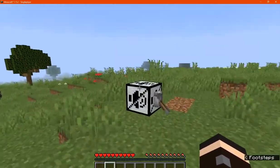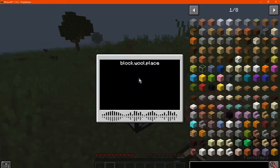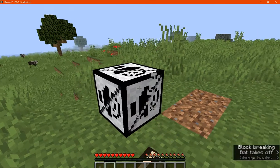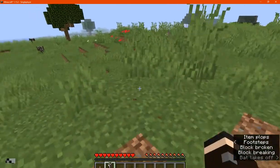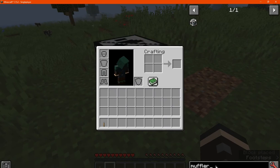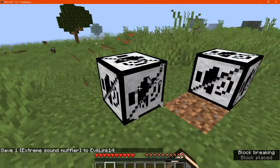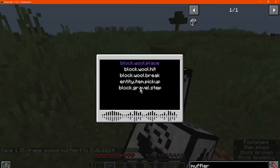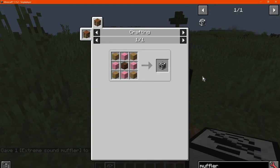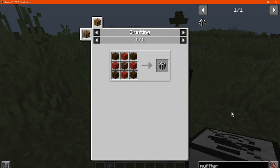You can easily break and place it using your fist. There might be a wall-place sound, which is the block itself, but if you had another muffler it could remove that as well. You craft it with just a note block, planks, and wool of any color.